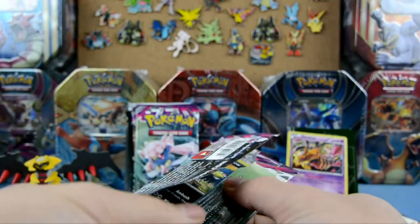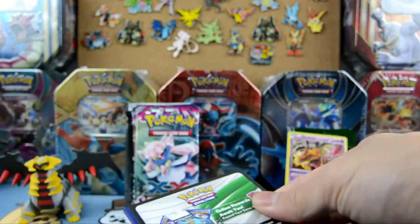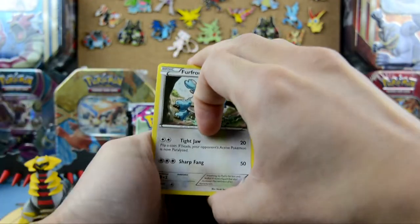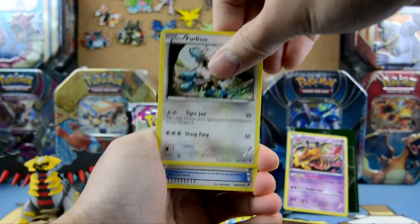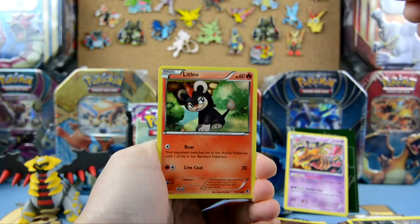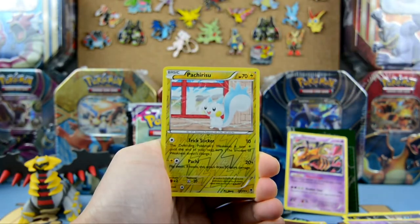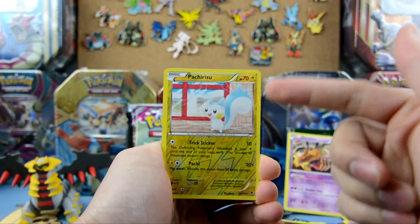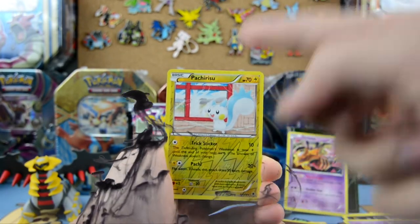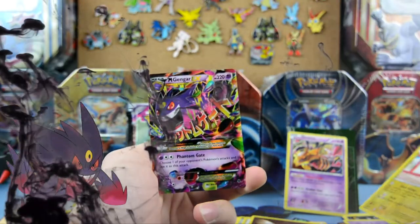First up, Phantom Forces! I need you guys to cross your fingers for good luck. We have Furfrou, Trick Coin, Zoelis, Murkrow, Litleo, Phanpy, Fletchling, Moonfee... Pachirisu — there we go. And that's a reverse holo rare. Our rare is a — oh very nice — Mega Gengar!